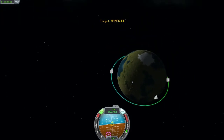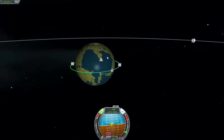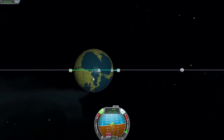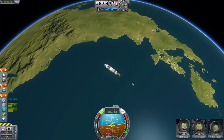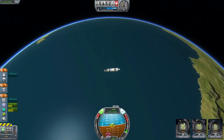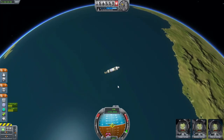Start our burn, see how we're affecting things here. So apoapsis is at 156, and that's climbing, so let's give it a little more thrust here. Get that close to 150 and stop. We're at 157 over here — that's not perfect, but I'm going to call it pretty good for our first attempt here. Let's check the plane. That's nearly an equatorial orbit there. Orbit achieved! It's cool guys, we made it. We could stay like this forever.